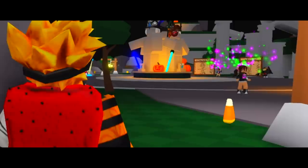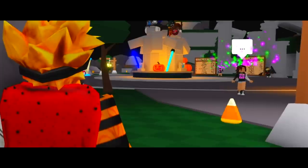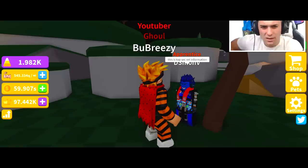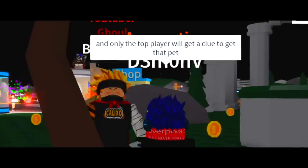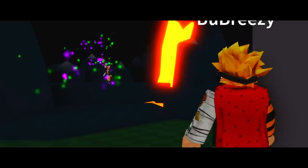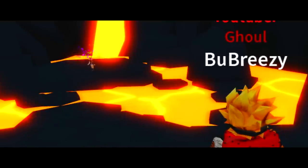I snuck into Saber Simulator only to find CV, the number one player in the game, acting suspicious and sneaking around. I wasn't surprised as I knew exactly what she was up to after I got tipped off by a little cactus that the developers of this game had released — a secret pet that only the number one player would be given a clue to find. And so, I followed her, making sure to tiptoe in my new much super stealthy, and when I finally caught up with her, something strange happened.